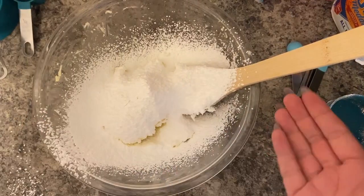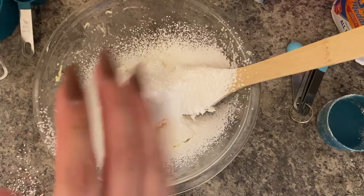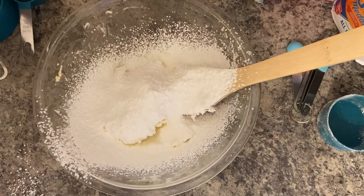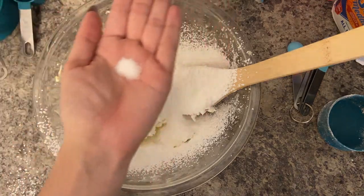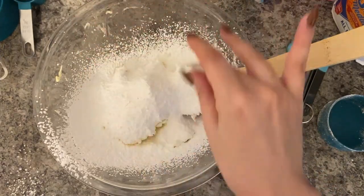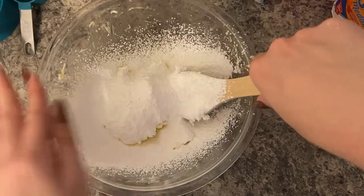The sugar is sifted — we can see the little snowy, sugary mess I've made. I just need to get a pinch of salt and add that to the mixture. Here's the salt — I'll just take a pinch of that and drizzle it in. Good enough! Now I have to mix this all together.